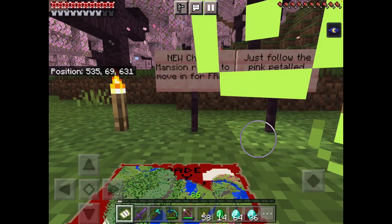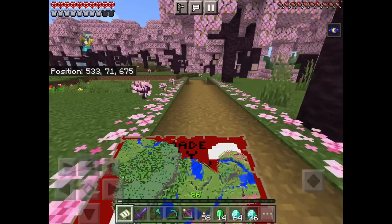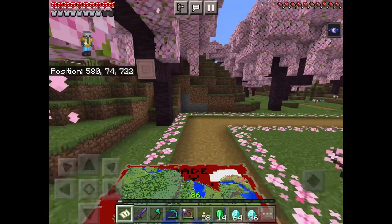New cherry mansion, ready to move in for free — just follow the pink petaled road. Okay, I'll do that. There's a bit of tree in the way, but it's fine. I might even go a bit faster just for the sake of everybody. Just gotta follow all these pink petals on the side of the road and we should be able to make it.